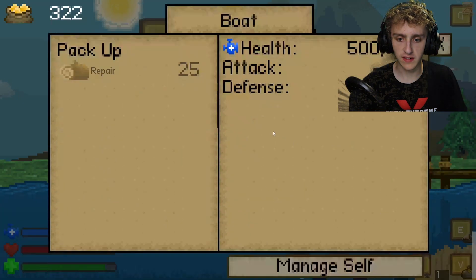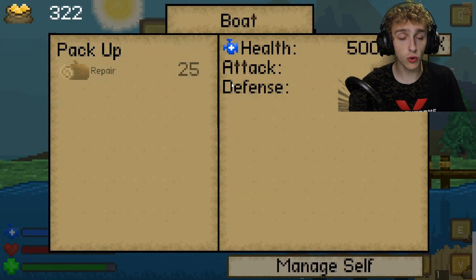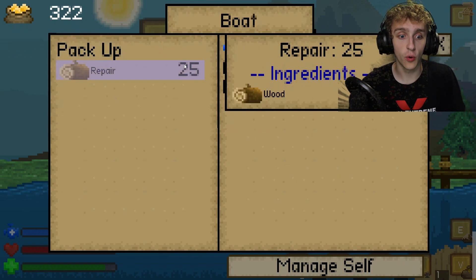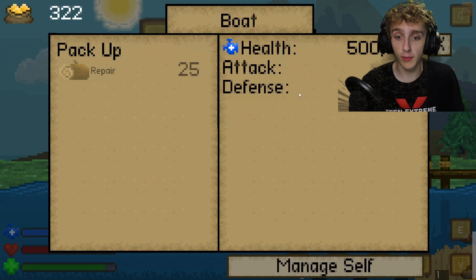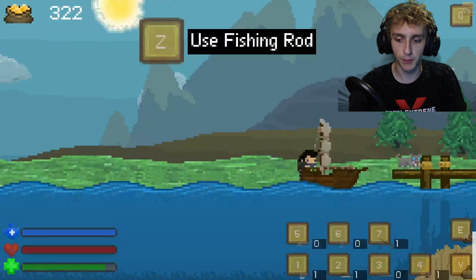When we're on our boat, if we press E we can open it up. They said that when you're on a vehicle or an animal, press E to see its health, attack, or defense, or to feed it. So I'm assuming we're going to be able to ride some pretty big animals in this. But right now we only have a boat, and you repair it with wood — pretty simple.